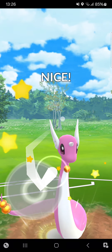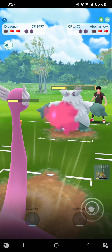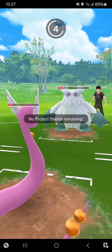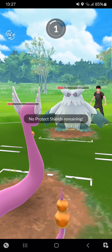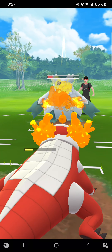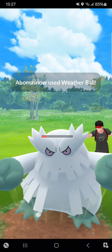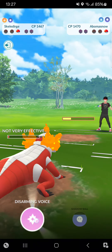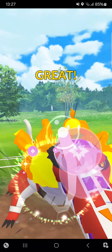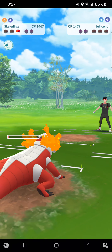That's why he didn't want to see Skellidurge. If this is Energy Ball I've lost — otherwise maybe I can make it to Disarming Voice. It's the Weather Ball! I've made it to a Disarming Voice — will this be enough to KO the opponent? Yes, it's enough! I've won once again.